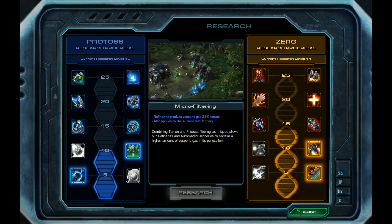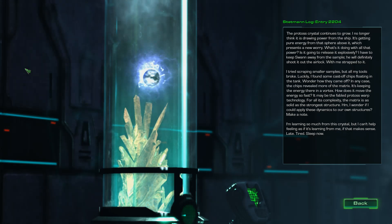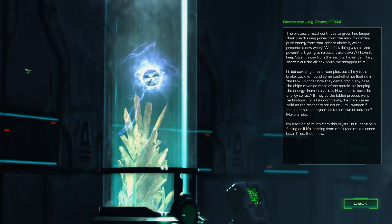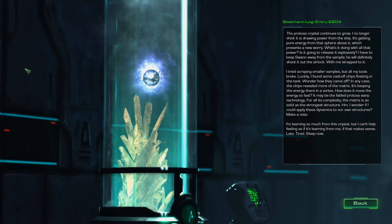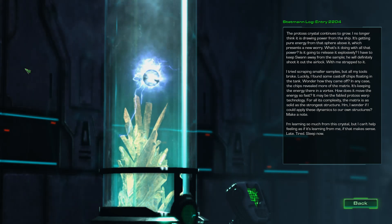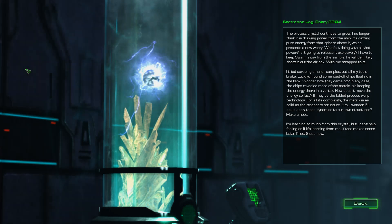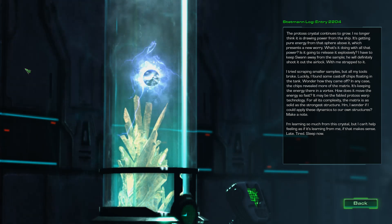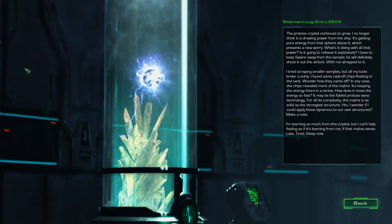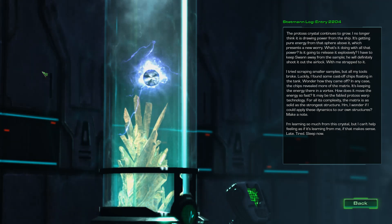Now we can read our Protoss tank update. The Protoss crystal continues to grow — I no longer think it's drawing power from the ship; it's getting pure energy from a sphere above it. I have to keep Swan away from the sample — he'll definitely shoot it out the airlock with me strapped to it. The chips revealed more of the Matrix — it's keeping the energy in a vortex using what may be the fabled Protoss warp technology. The Matrix is as solid as the strongest structure. I wonder if I could apply these dynamics to our own structures. I'm learning so much from this crystal, but I can't help feeling as if it's learning from me.